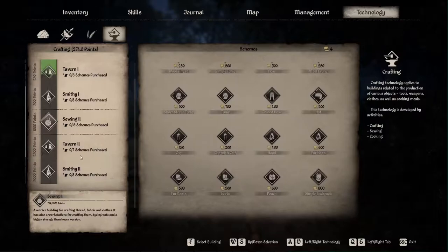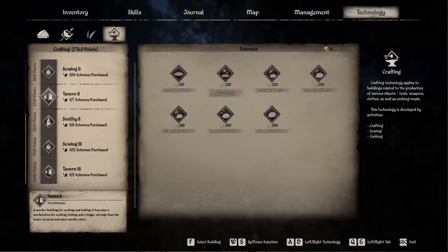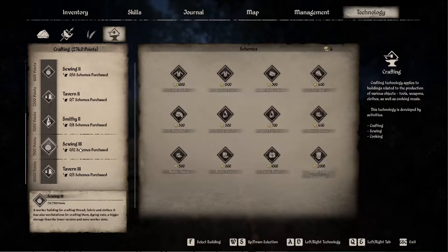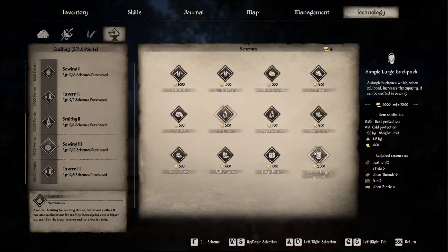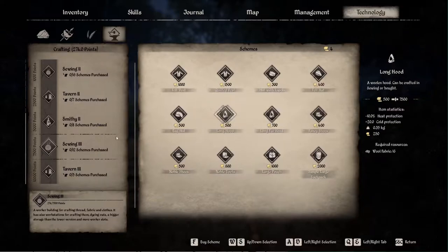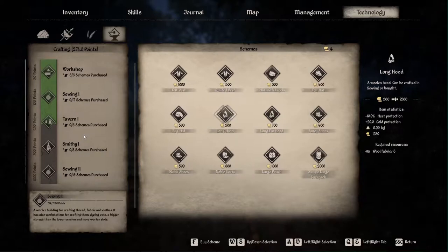Backpacks and pouches — just going through them here. I think some of these hoodies are new. Long hood, I'm not sure if that was there before. Long fur hood — could be wrong, you can correct me on that if I am. Simple large backpack gives you 20 kg, so that's a big jump up. Because you're up to 55 kg then. So if you're doing a long haul, or if you're trying to sell stuff to different villages, that would be handy to have.